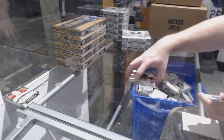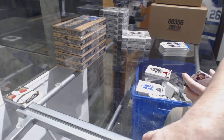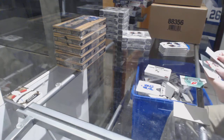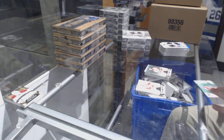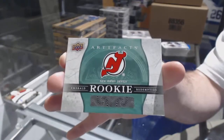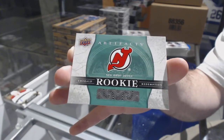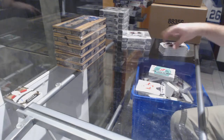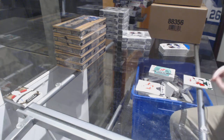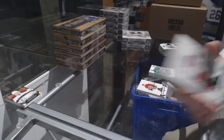We've got a Koivu red, to 299 for the LA Kings. The wild cards are done now — thank you for pointing that out, Marty. Number 215 — if you can tell me who that is — 215, to 599 for the Carolina Hurricanes, Justin Falk. And an emerald rookie redemption — Niko, to 165 for the Panthers. Number 265 jersey patch, Victor Rask.